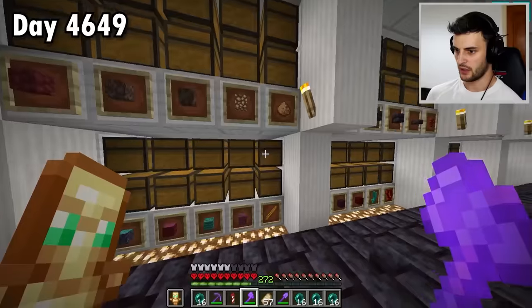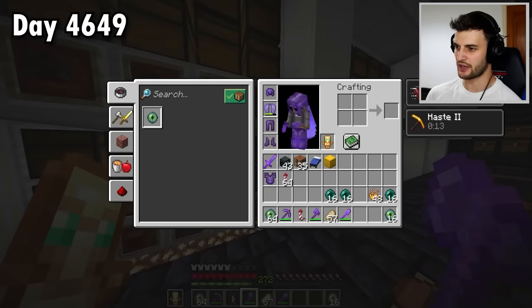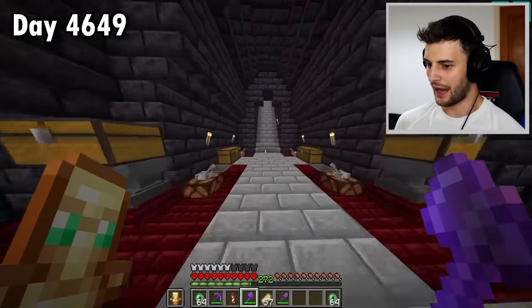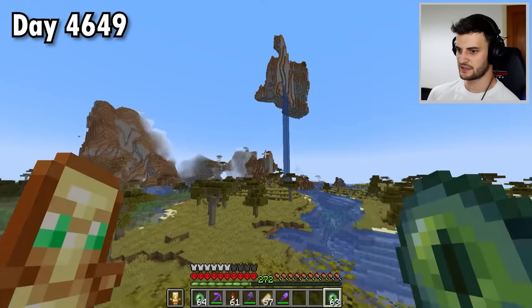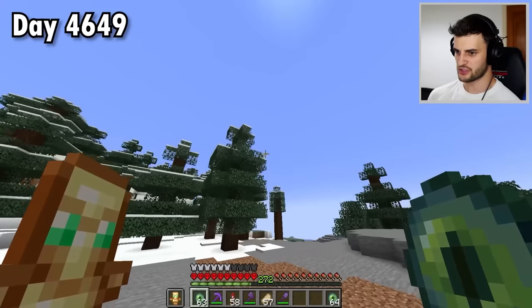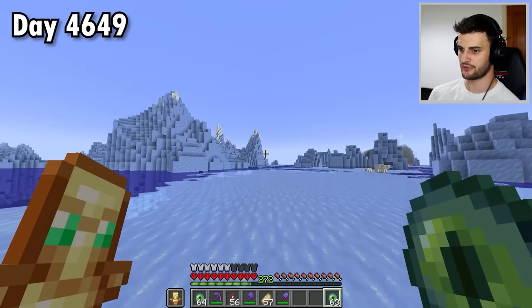I've got ender pearls and I also need blaze powder, because this collection is going to need to be built in a very specific place. I don't currently know where that specific place is, but I'm going to go and find it. I need the eye to point to a brand new stronghold — though that's the old one, so I'll keep flying further away. And this was enough, because it's now pointing in this direction.